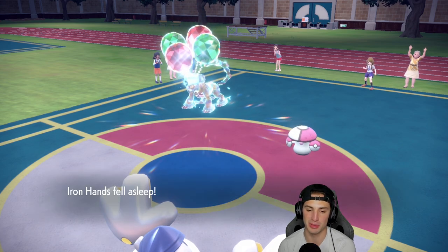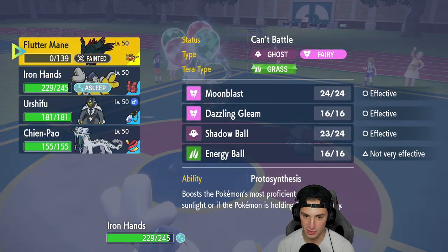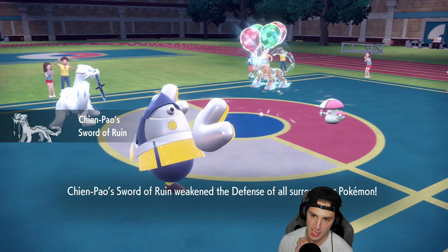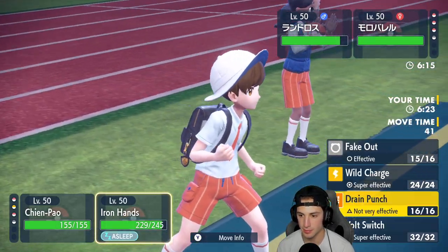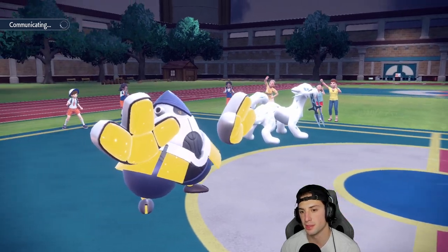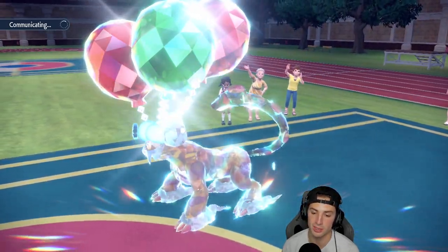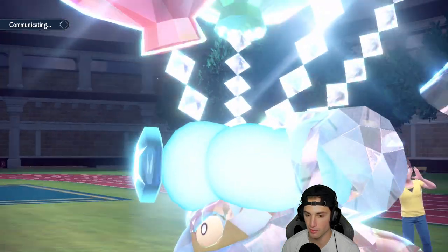Chien-Pao is going to be the best call to bring out here. I'll go Icicle Crash and try to Volt Switch Iron Hands out so I can get more Fake Outs later. Icicle Crash targeting Amoonguss — they could protect Landorus and put me to sleep again, which would be painful. Maybe I should go after Amoonguss. Rage Powder comes out — fine, we're sashed up. Icicle Crash flies but doesn't KO Amoonguss. This thing is built to outlive a shot like that.